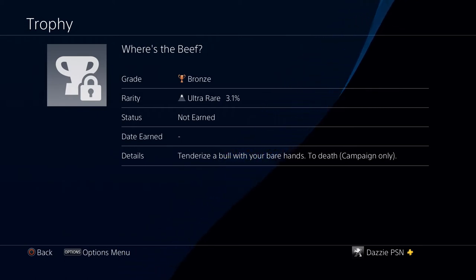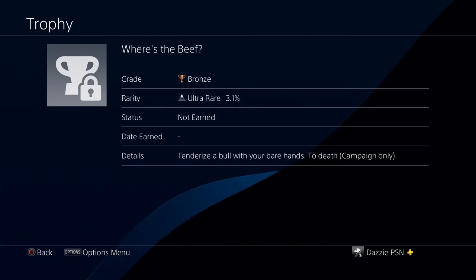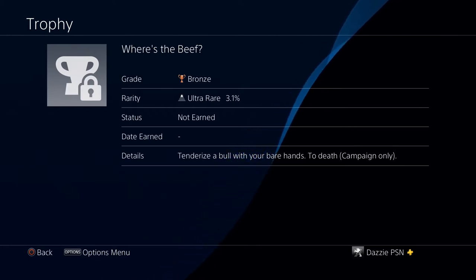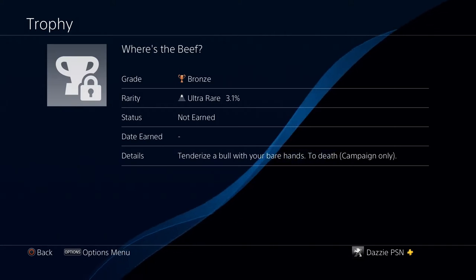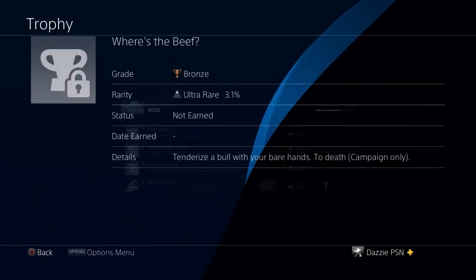once you have those equipped to actually get the trophy at all. So I did a little bit of research, and one of the comments I came across said that if you have the knuckles equipped and press the R3 button to just kick him, that's apparently effectively the same kind of thing even though it's not using your bare hands. So we're going to give it a try.